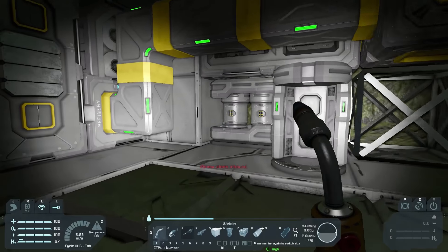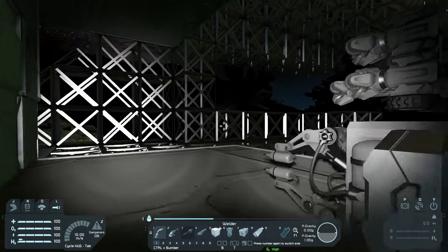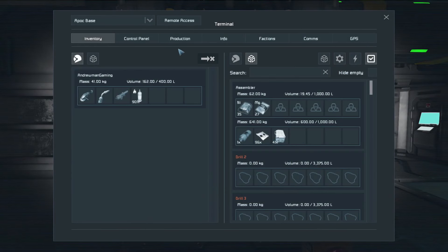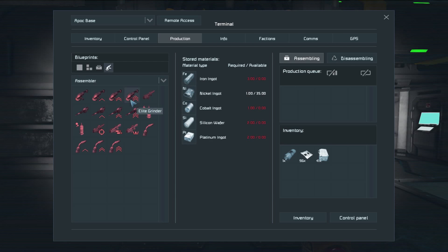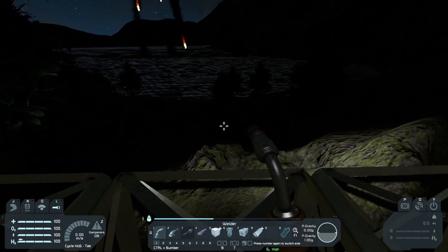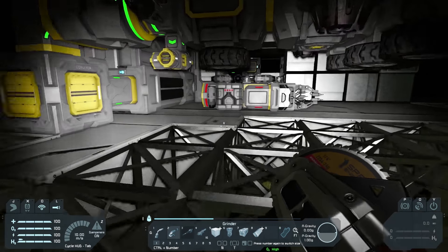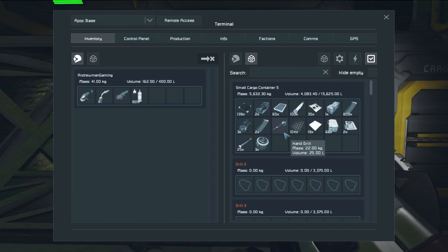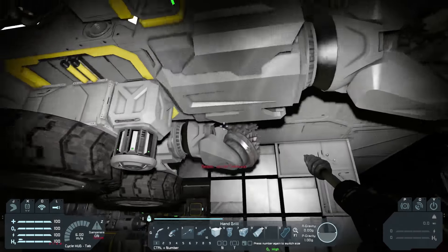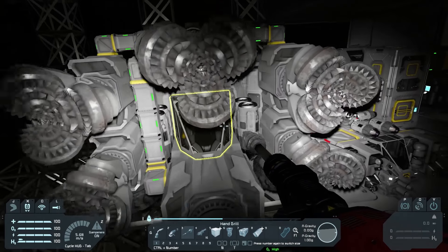Let's put everything back, make sure we're good on hydrogen — 97%, that's good. We're going to go out on a quick expedition to see if we can find some materials. We're looking for silicon, cobalt, and silver, but silicon and cobalt are the main ones. We're going to go on foot — that's going to be dangerous. We have 16 shots which should be fine. Actually, let's go out with the ship for safety so we don't have to worry about any dogs.